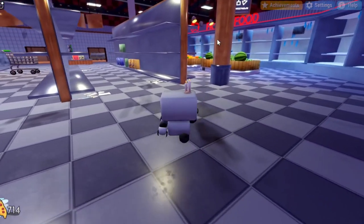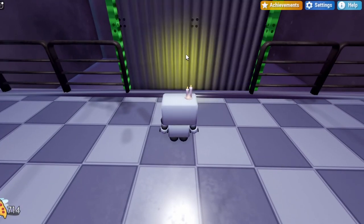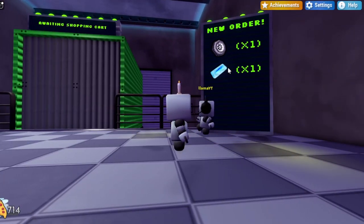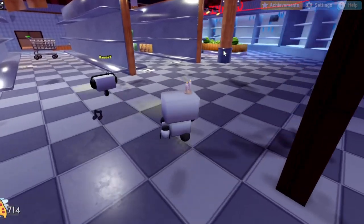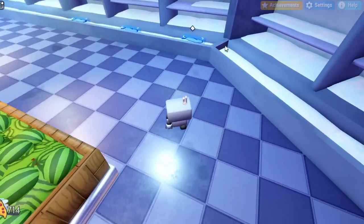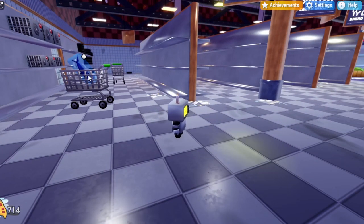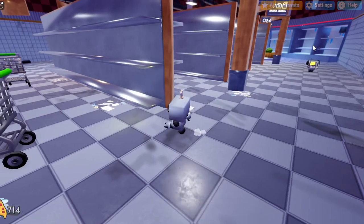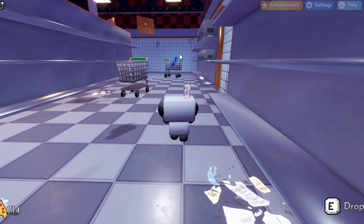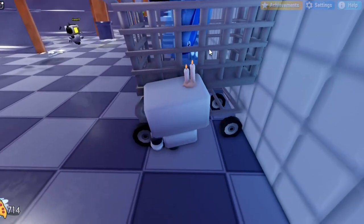Get a soda cup from the same section as before and put it in the shopping cart, then push it back in the truck. Now you have a new order with fish again, but this time we also have a tire. For the fish, it's right in the freezer section at the front once again — pick it up and put it in the shopping cart. For the tires, they are on the left side of the store, on the opposite side of the freezer section — they should be on the shelf. Once you find one, pick it up and bring it to the shopping cart. Once you have both items in the cart, push it back to the truck.